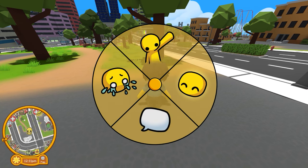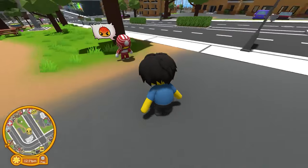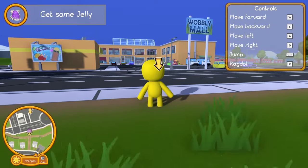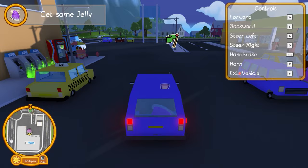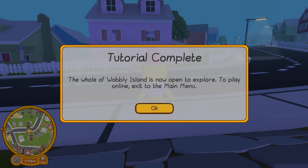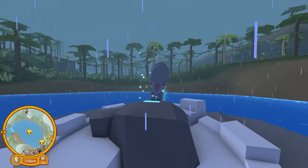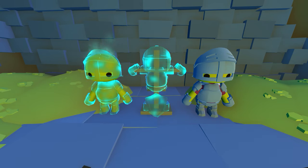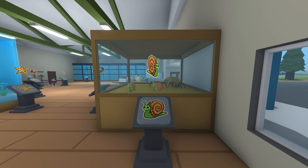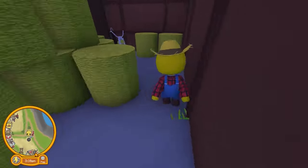In the next update, there came an Emote Reel and a Tutorial. The knight outfit also came in this update and a secret ghost knight costume. The motor churper is also a secret that came in this update on the farm.